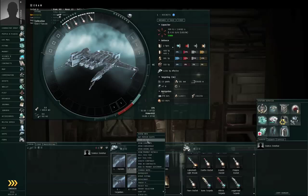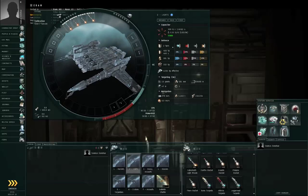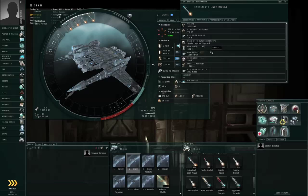The next example is light missiles, loaded into standard missile launchers. These are the long-range, frigate-sized missiles. The standard missiles as fit to my ship have a max traveling velocity of 4.5 kilometers per second and a max flight time of 6 seconds, so these will cover about 27 kilometers — that is long range for a frigate. These particular missiles have an explosion radius of 47 meters and an explosion velocity of 221 meters per second, making them good for fighting other frigates at long range.